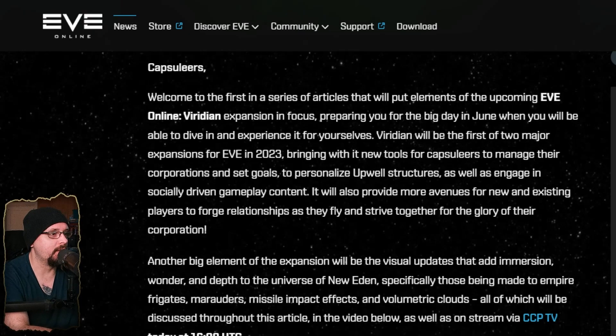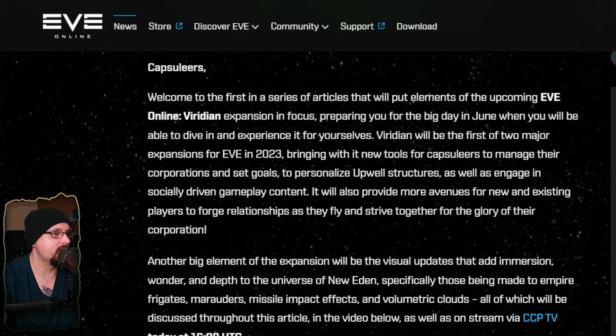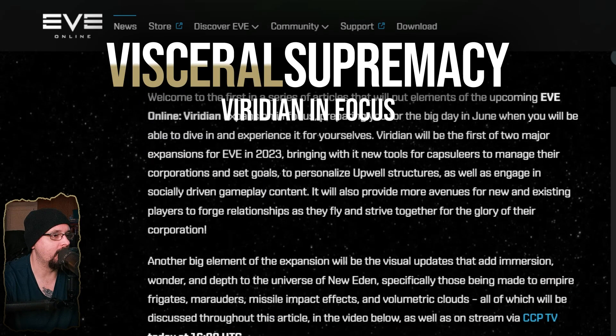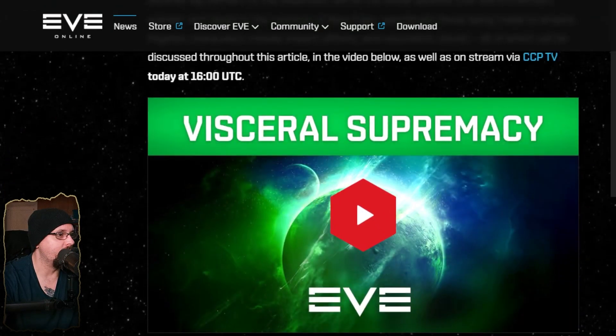Today it looks like we've got a little bit more information for the Viridian expansion coming in June. This first set of information is essentially what they're dubbing as 'visceral supremacy,' and this is going to cover quite a bit of the visual updates they will be doing to the game.